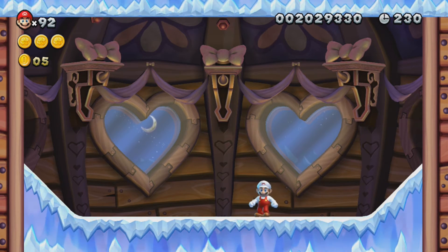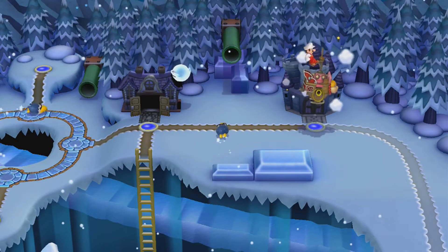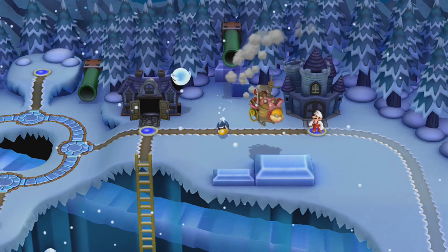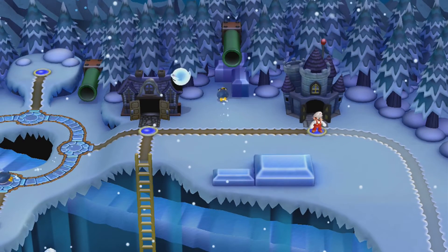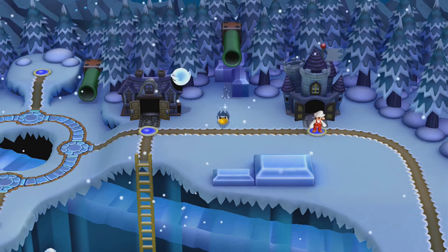She has ice skates, so the attention to detail is still awesome. Wendy is finished. There were hearts etched into the back of the ship there. I'm sorry if I'm gushing over the graphics so much. I probably should have done the secret level first, but I don't know — we can do it now, it doesn't really matter. I guess I should have done it before the castle just for organization's sake, but I don't really care.